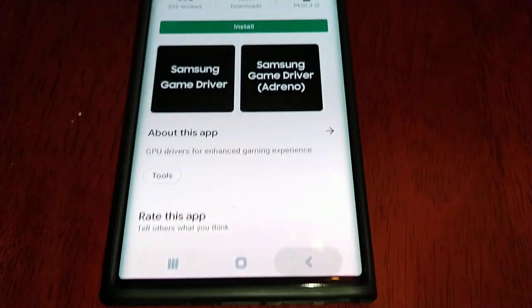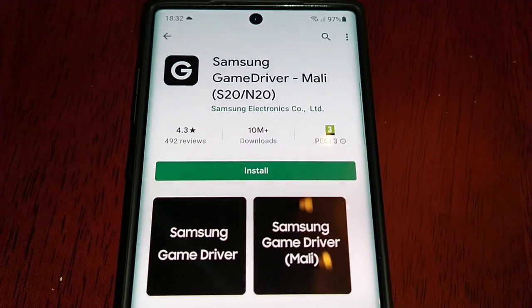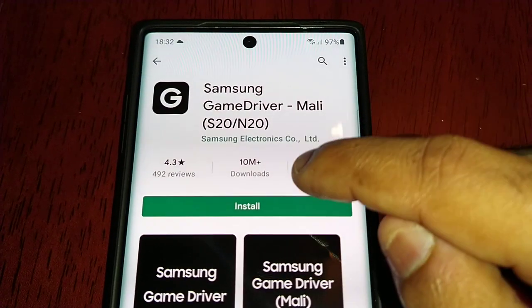We have the Adreno version, which is for the Snapdragon processor, and then we have the Mali version, which is for the Exynos.